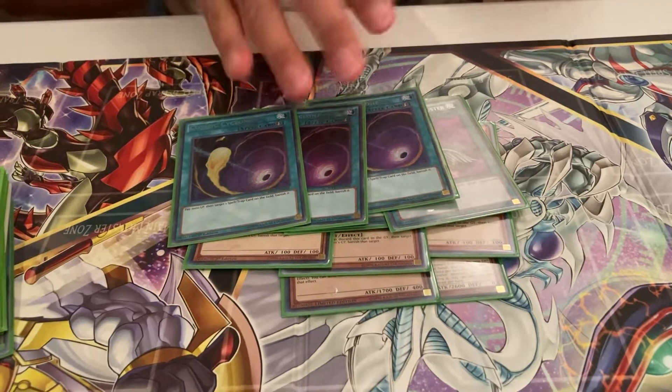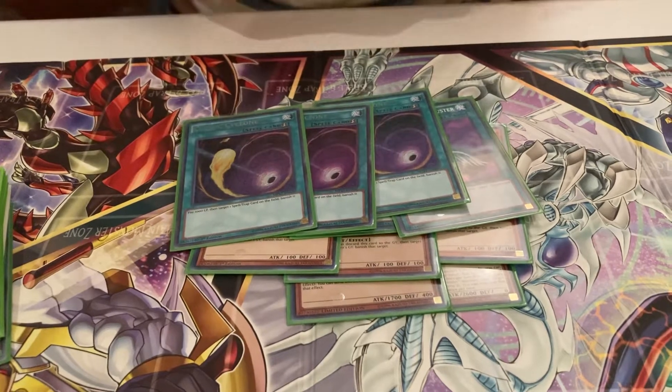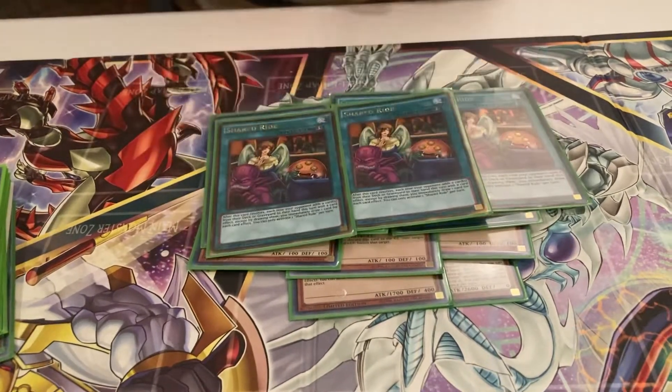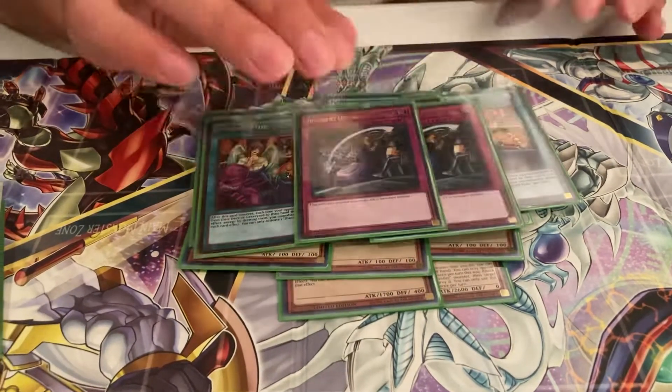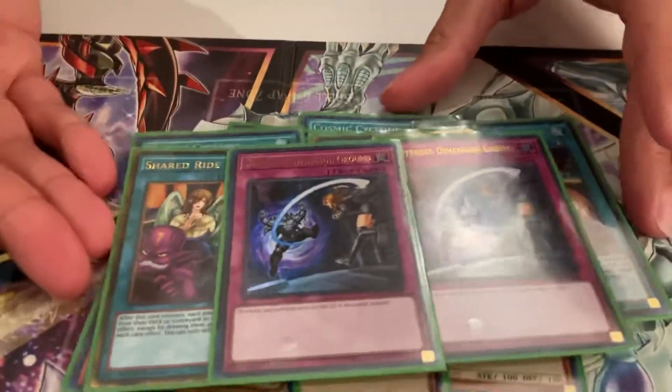Triple Cosmic Cyclone — I like this better than MST because it banishes the thing. I know you can MST your own stuff but I like Cosmic. Three Shared Ride — this card shot up in price, but it basically is Maxx C honestly. And then this is the card I'd like to have three copies of: Different Dimension Ground, which put in some work.